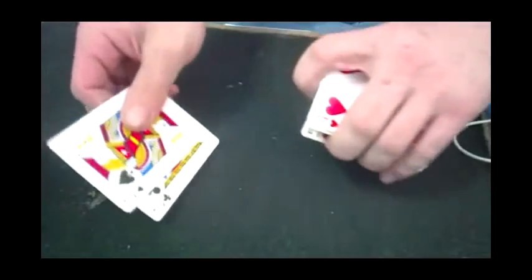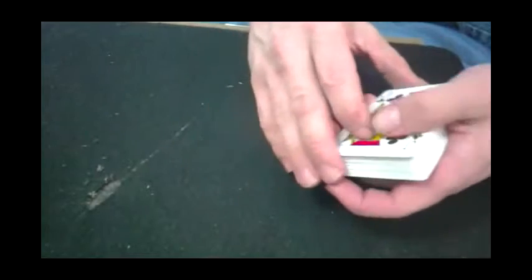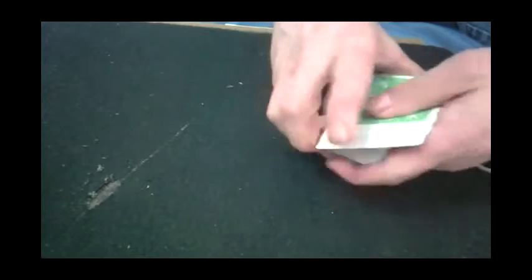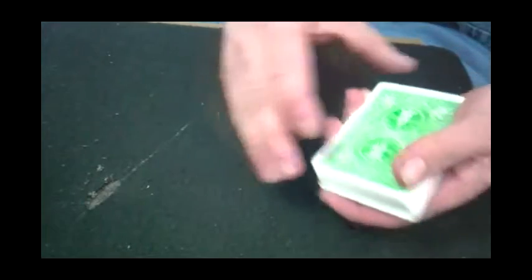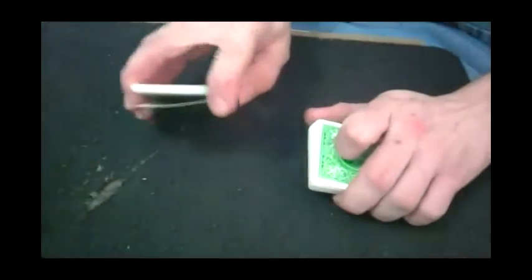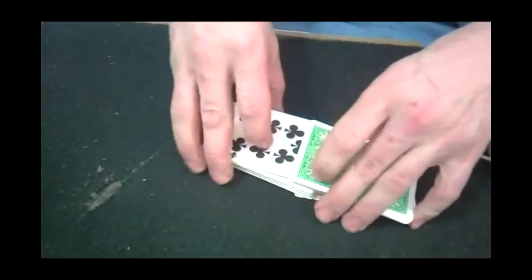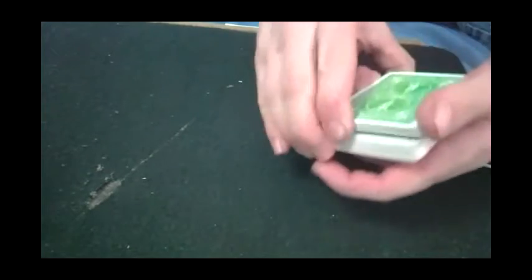Now I'm going to take these two black jacks — a jack of spades and a jack of clubs — and I'm actually going to lose them into the pack with a cut, just like so. I'm going to take these cards right here, flip them face up, and shuffle them with these other face-down cards, just like so.